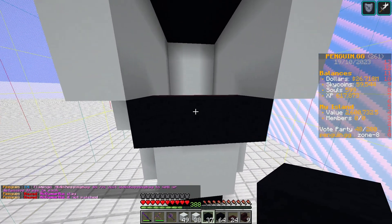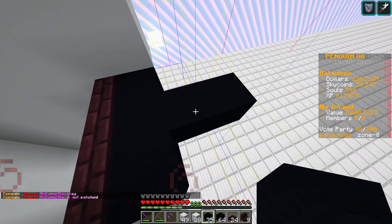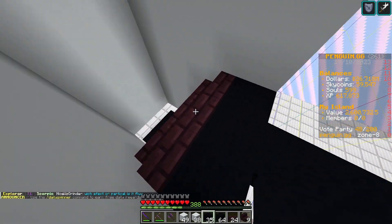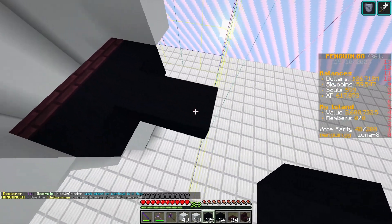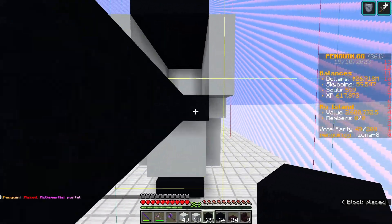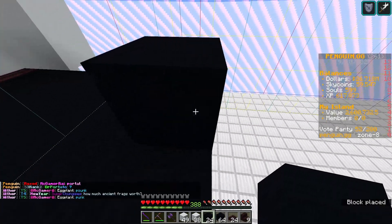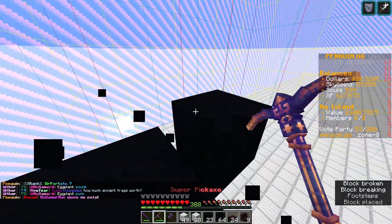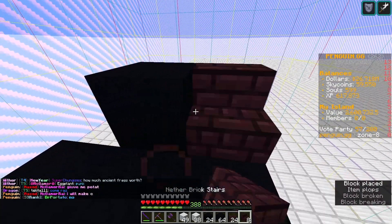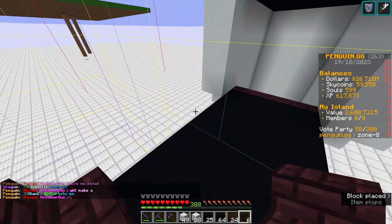Now bring this back. There isn't really an exact length for this — I generally like to have it about seven blocks. It has to be seven blocks at the longest; I like about six. So two, three, four, five, six — right about there. Then just going to go up and out one and place stairs like so.